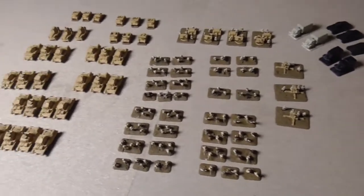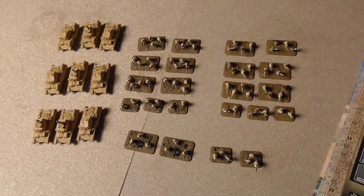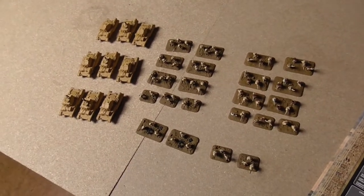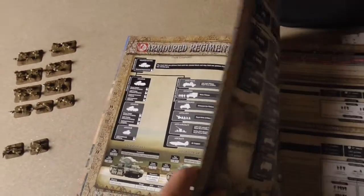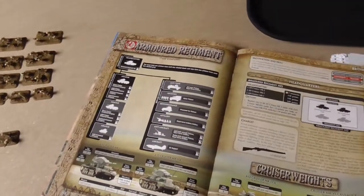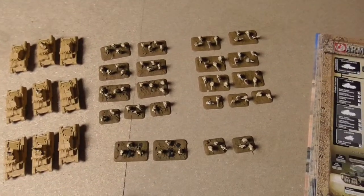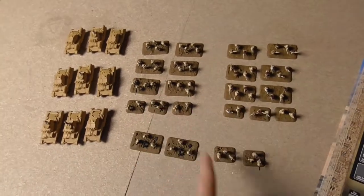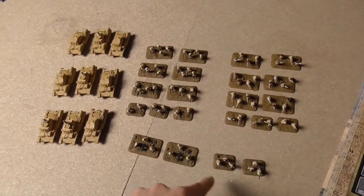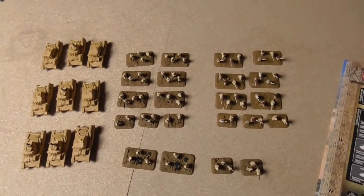I'm now showing you the lists. For my first list, this is a mixed list because I didn't feel like sending pure tank forces into Italian infantry hordes. So I made a list with one armored regiment — that's very much the bare minimum — and a bare minimum rifle company. The only extras are one A-10 and a mortar section, so I have nine A-10s, and then a basic rifle company with two platoons, a HQ, and a mortar section. That's a 1390 point list.